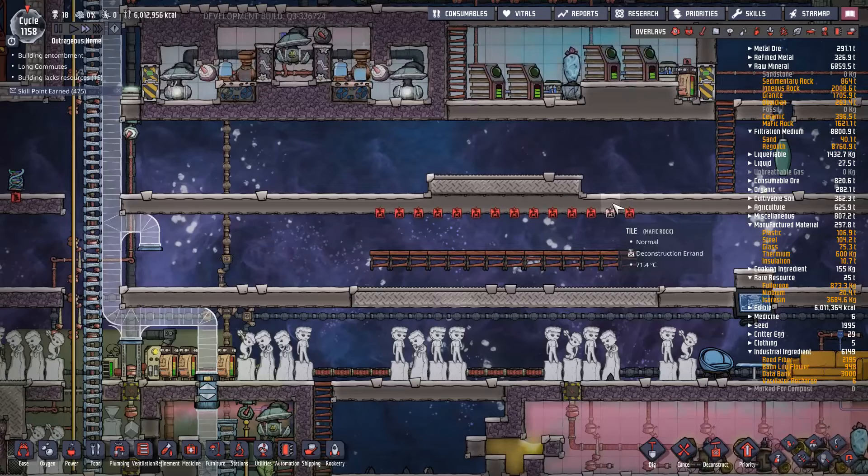That was the one thing I forgot to hook up - I forgot to connect this last section to the automation grid to open and close its doors. Let's grab some automation wire - gold will be fine. Now there was a suggestion in the comments that I run all these wires into one NOT gate. I don't really want to do that. I'll just do it this way - it's shorter and it basically links them all onto one wire.